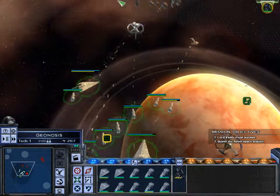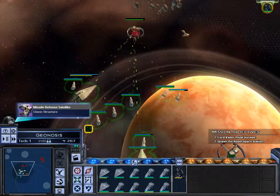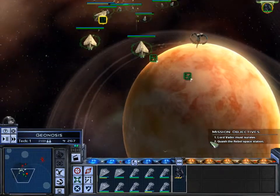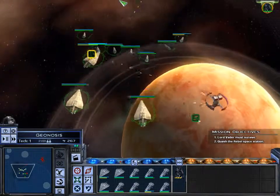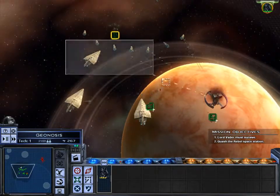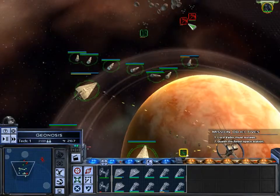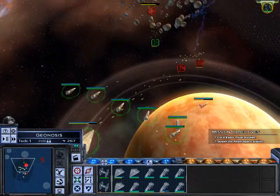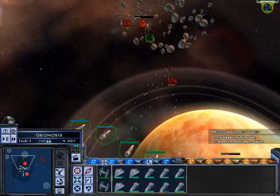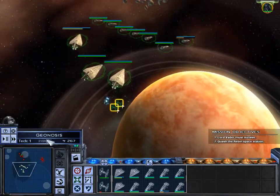Take out the missile defense — take it out. Vader, go kill that Marauder cruiser that's gonna pepper us with missiles that go past our shields, which is like a whole bar of health. I hate missiles.